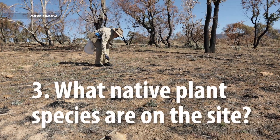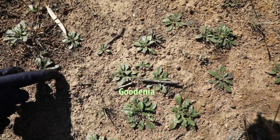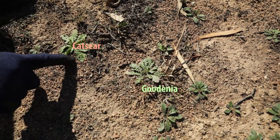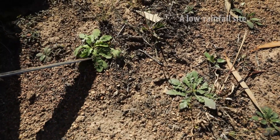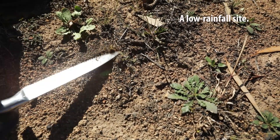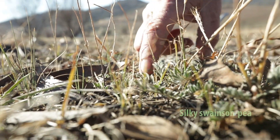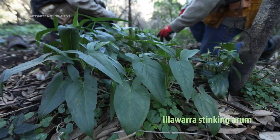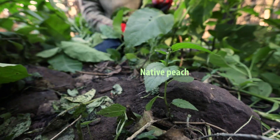Another key question: what are the native plants on your site? Whatever the situation, you'll need to get your eye in for which seedlings are natives and which are weeds, or seek guidance from those in the know. Find out if there are any special native species on the site that need priority protection or priority release from weeds. These could include threatened species, or, if it's a rainforest, species that are able to form a canopy quickly.